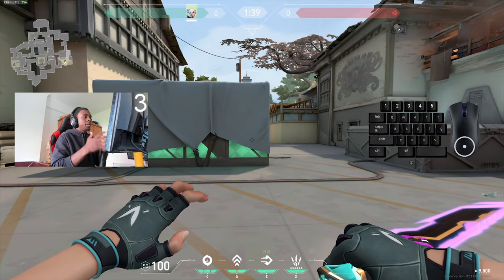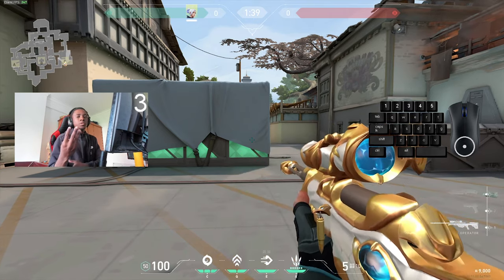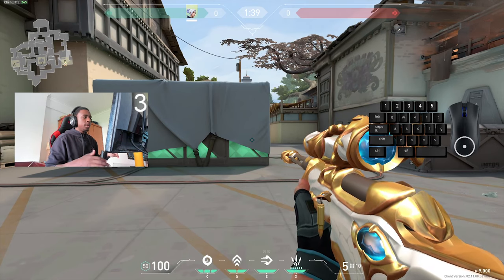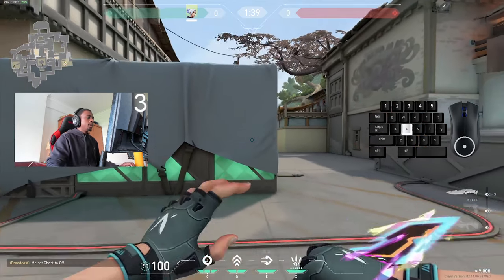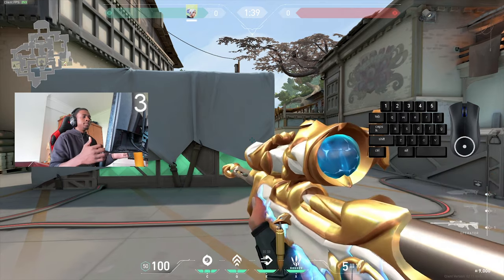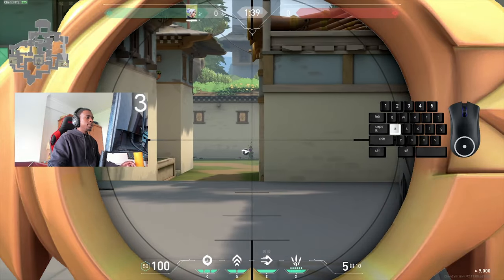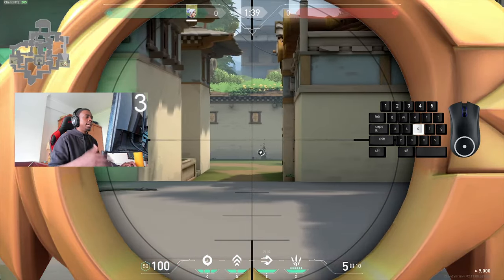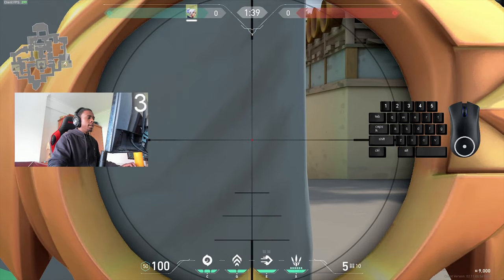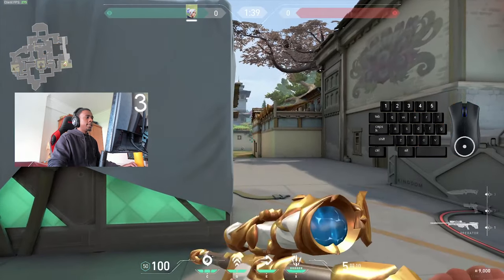Okay, those were the most important peeks you needed to know. Now I'm going to give you guys a little extra — I'm going to teach you the op peeks. There are basically three ways to peek with an op: counter strafing, crouch peeking, and jump peeking. Let's start with the counter strafe: as you see, if I'm only strafing the red dot doesn't appear — it only appears when I press the opposite key, and that is when I counter strafe.